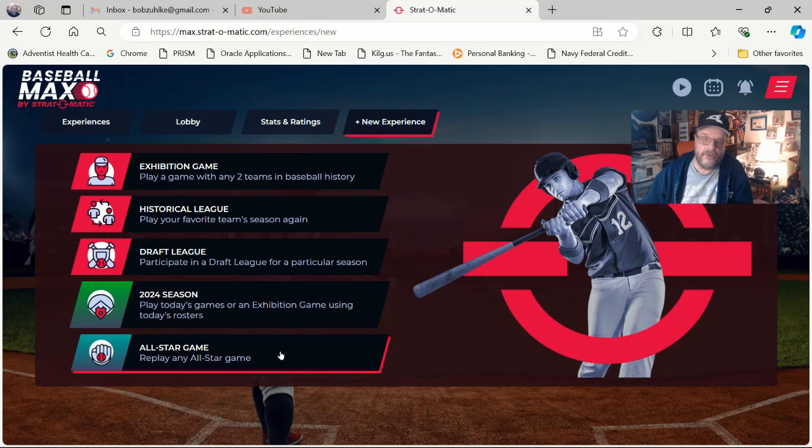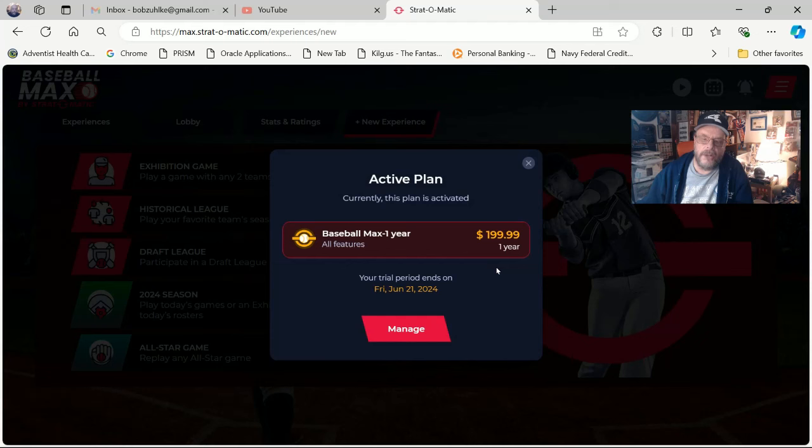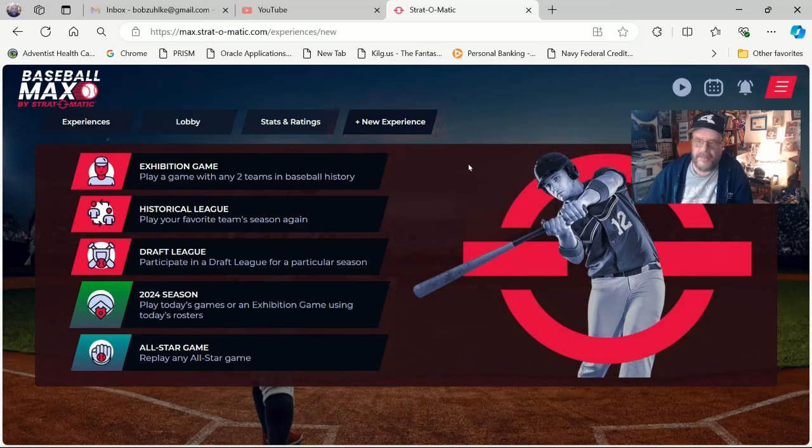If I do keep this — I signed up for the year subscription — it was $199. That comes out to more than $10 a month, since $10 a month for a year would be $120. Anyway, that's the plan I signed up for. I'm going to play around with it a little more and see if I like it enough that it would be worth $199.